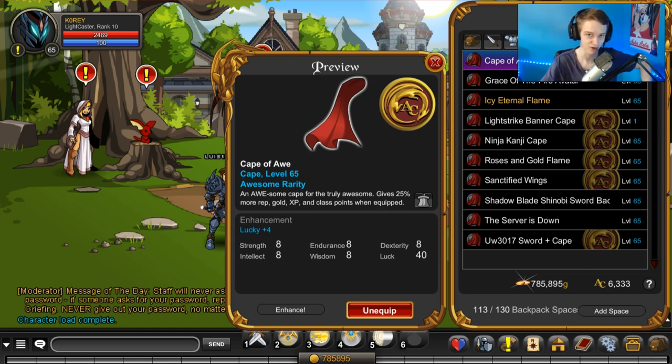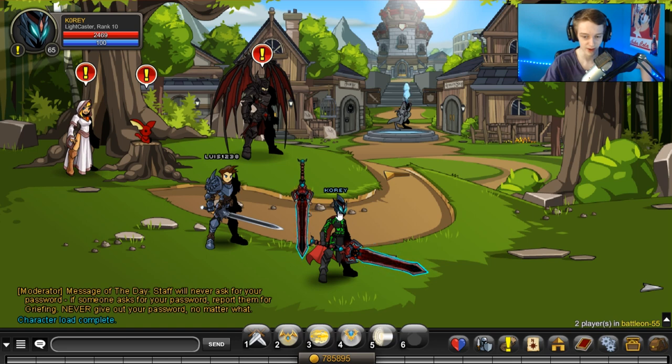The Blade of Awe — I'm pretty sure it doesn't have an XP boost, but maybe it does, you can check that out. My helmet gives another 25% and my armor gives 10% because I was too cheap to buy the armor that went with this blade, the pet, and the helmet. It was a thousand ACs and I didn't spend the ACs on it — I regret it. I could farm for the Armor of Awe if I wanted a 25% boost on my armor too.